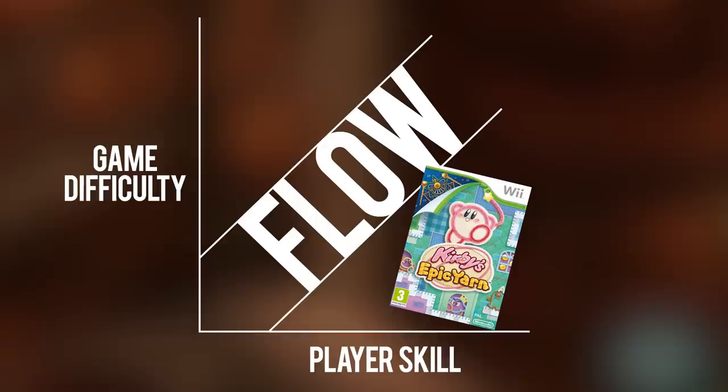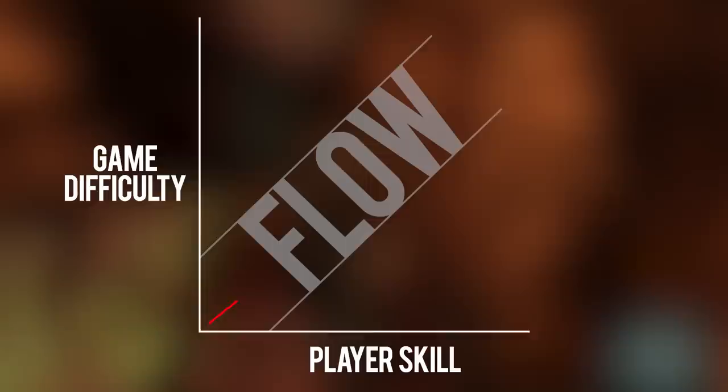Because the game keeps pace with your own skill as a player, Resident Evil 4 helps you slip into a zone that psychologists and game designers call flow — the fabled middle ground between a game being so easy it leaves you bored, and so hard it makes you anxious or frustrated.